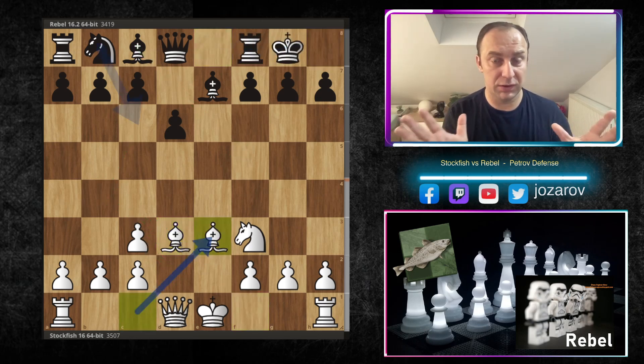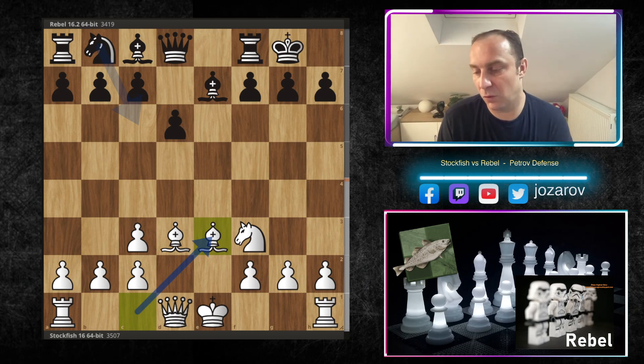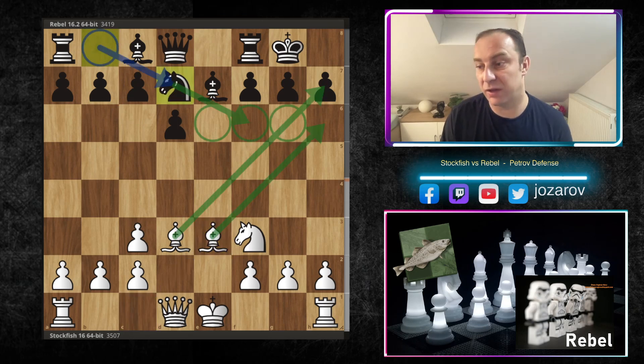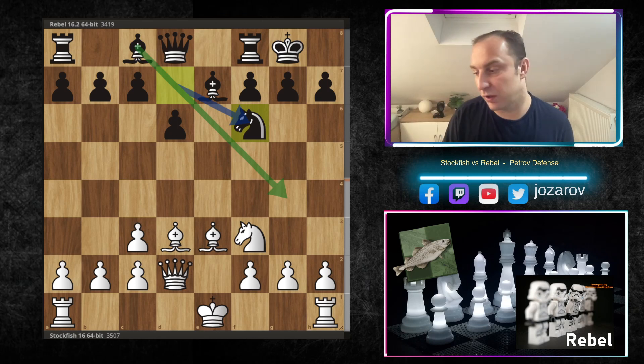White builds this amazing bishop formation — a crossroad attack, a really nice formation for both bishops. Black has to get another defender in front of the king and reroute the knight to f6, because having only pawns in front of your king is not good. You need at least one minor piece there — with the knight on f6, the king is secured.